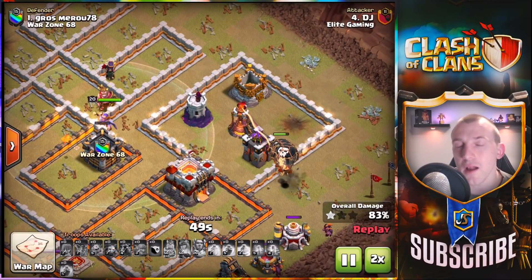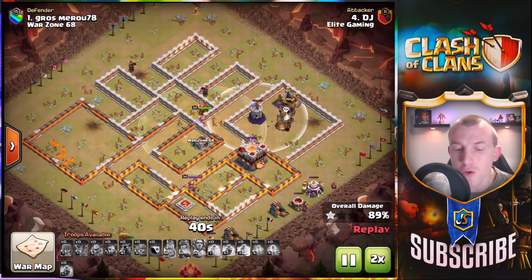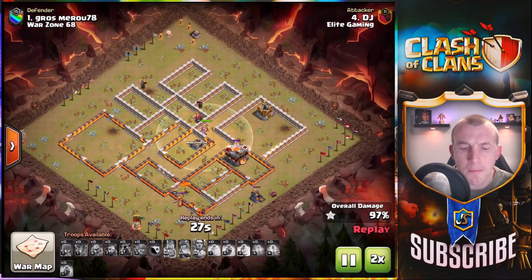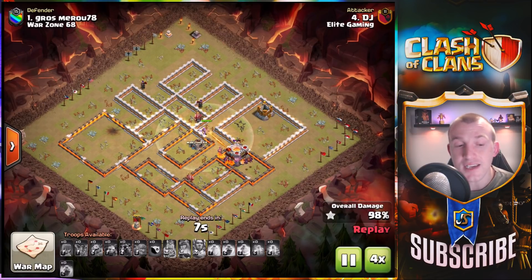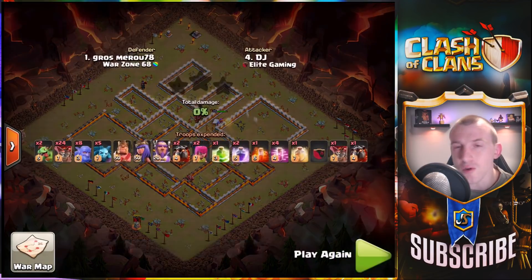Had to use the heal spell quite early there, leaving this wizard tower exposed because the balloons were going down. However, the Grand Warden steps up — clutch — takes it down, and boom, so many lava pups and minions left over that it is a brilliant three-star attack. DJ hit this early on in the war as well, so make sure to show him some love over on his channel.